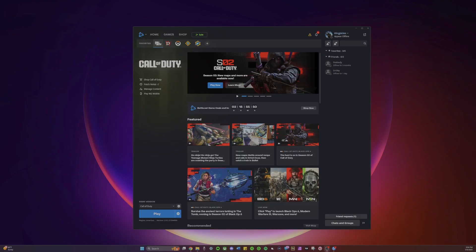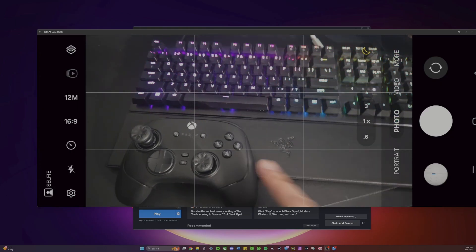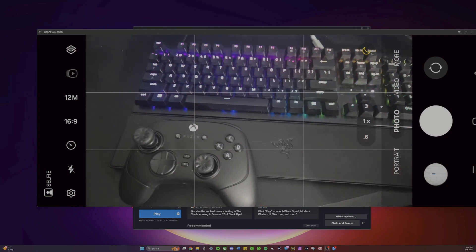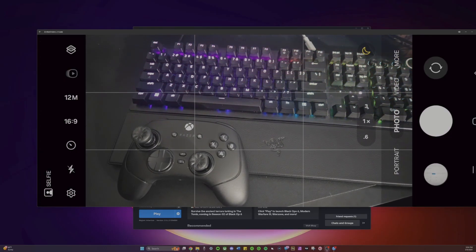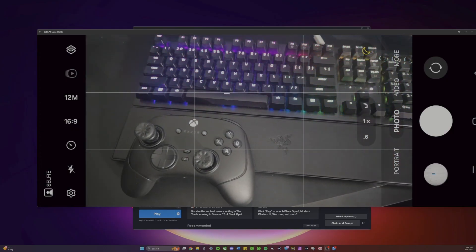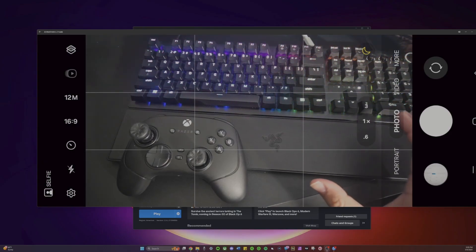Let me show you what that's going to look like. So I have my phone here so that you can see. What we're going to do is have the controller off, have the keyboard plugged in, launch the game through the app, and as soon as you hit play, wait about two seconds, then disconnect the keyboard — you should hear a little beep that it's being disconnected — and then turn on your controller.